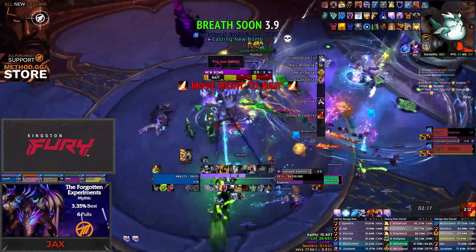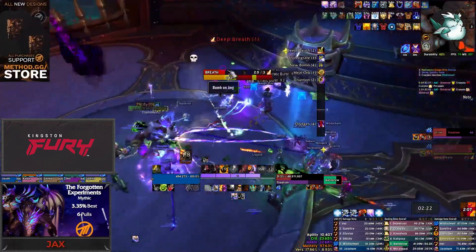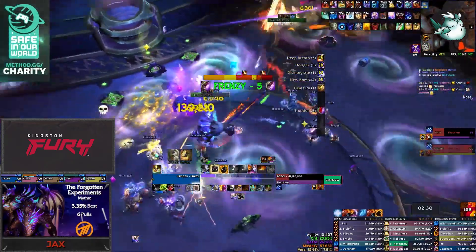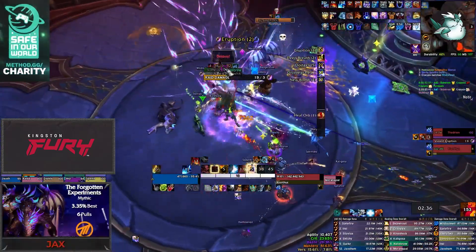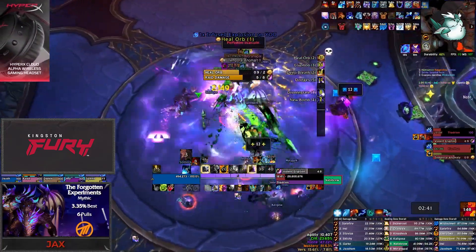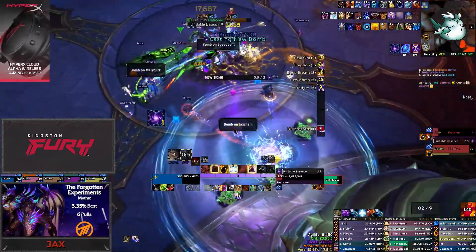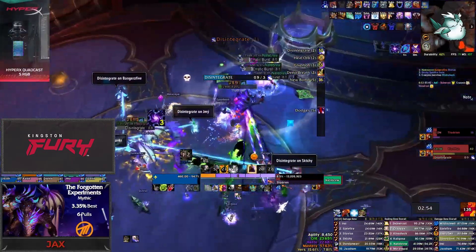The deep breath is always targeted at the third of the room with the largest group of players, so you should bait it away from wherever the adds are spawned. After the first breath, you'll get a Violent Eruption — do not dispel the debuffs before this eruption, as having an add or two alive during it is a great way to wipe. Use a healer cooldown or two to keep the raid stable through it. After the eruption ends, use another mass dispel and blow up the adds again. At this point you should have Thadrian pretty low, so finish him off. You'll keep repeating this setup for the Essences the rest of the fight: use a mass dispel with about 8 seconds until the breath, bait away from the adds, and then nuke them.